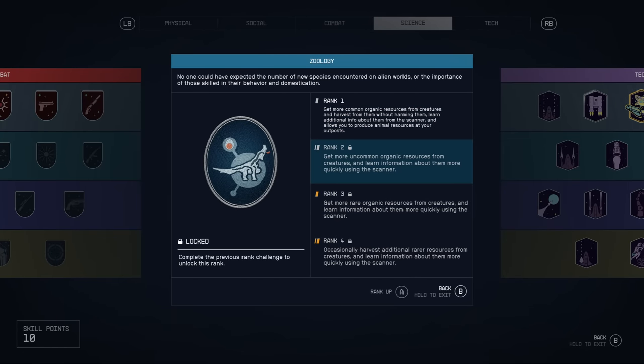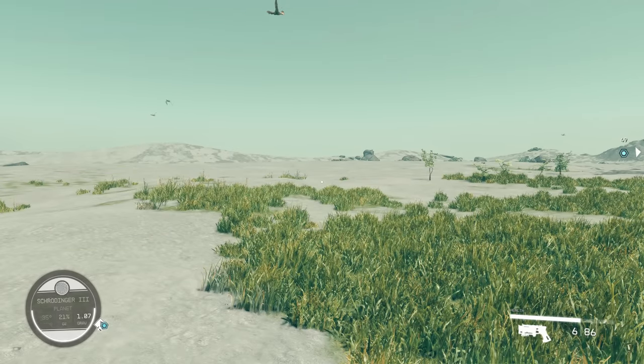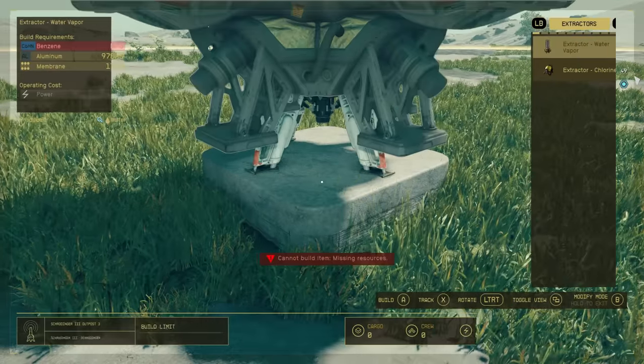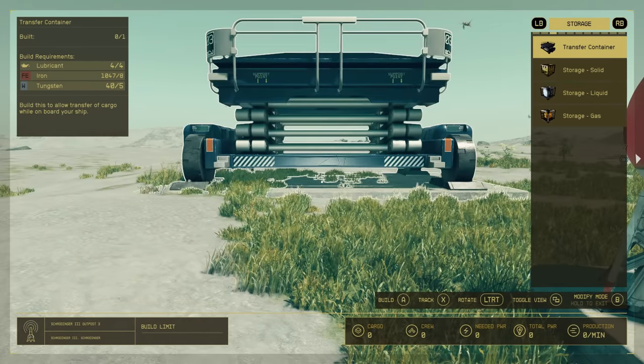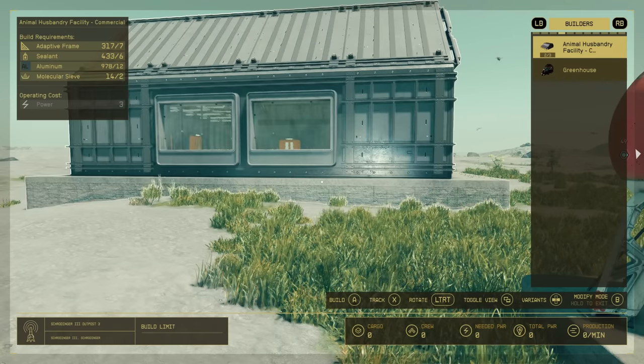With rank 1 of zoology you can build the animal husbandry facility at your outpost, so go ahead and do that. Personally I like to build my outposts in a patch of flatland, and the desert biome on this planet is perfect. The animal husbandry facility is located on the buildings tab.